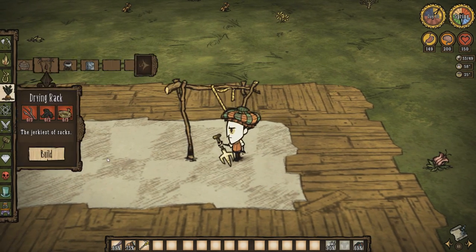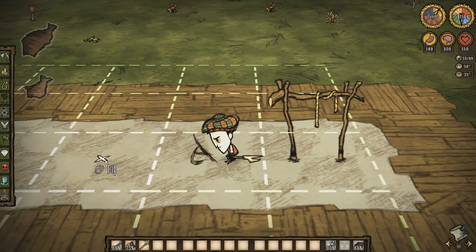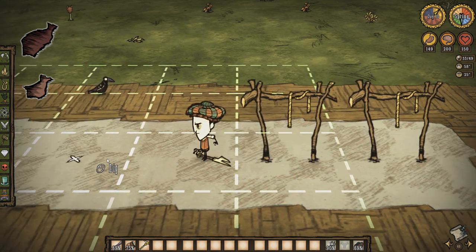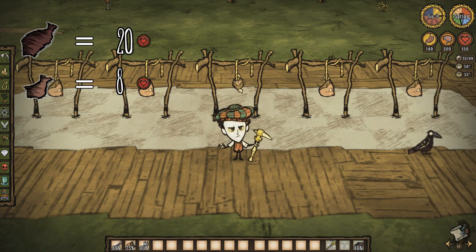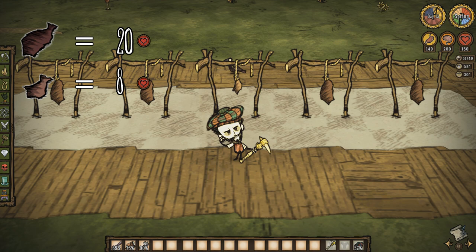Let's move on to some things that are obtained via crafting. Jerky is insanely useful. With a drying rack, you can convert big and small meats into jerky and small jerky respectively. Jerky will net you 20 HP, and small jerky will give you 8 HP. As an item that lasts long, heals, and provides sanity, jerky is up there in the list of things to have available.